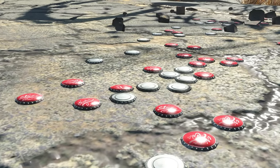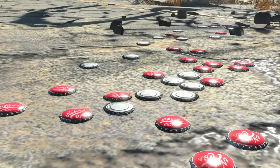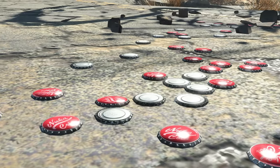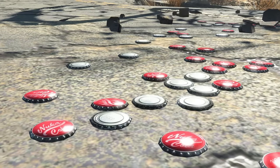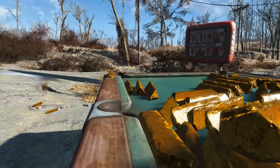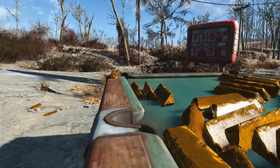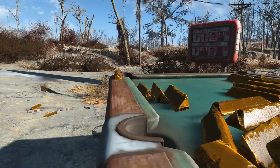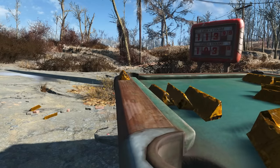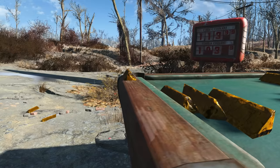As a medium of exchange, a unit of account, and a store of value, bottle caps honestly work really, really well. They were chosen from a lore perspective because the technology for creating bottle caps was lost when the bombs dropped, meaning that the number of bottle caps in circulation rarely changes. New caps enter the economy only very rarely when folks find a stash or someone opens a bottle of cola. It's very similar to gold, which was the standard currency for thousands of years. Inflation basically couldn't exist because in order for there to be more money, more gold had to be found, and gold is relatively rare.